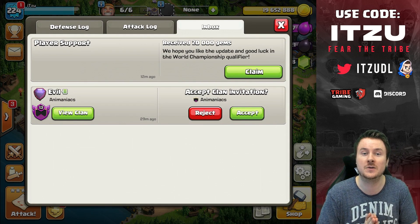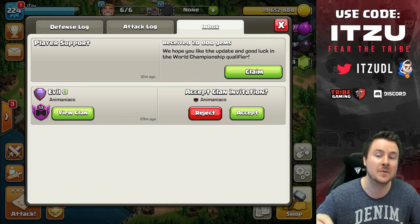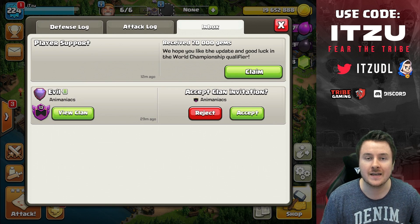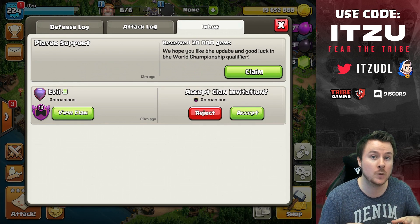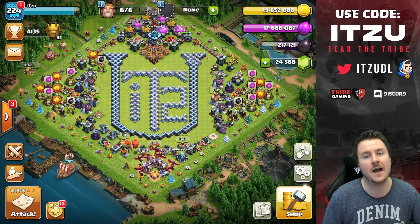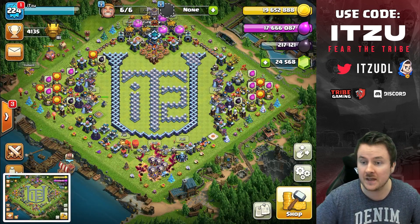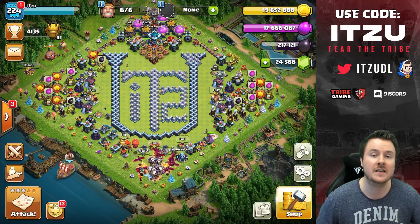You might think 'why are you getting so many gems?' The reason is that every player participating in the first qualifier — the first official Clash Worlds 2020 qualifier next weekend — received them. Since this update dropped only four or five days before that date, Supercell said let's not make this a pay-to-win competition. They wanted to support the players because there's so much new content to discover: new troops, new defenses, new levels.